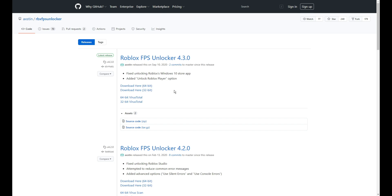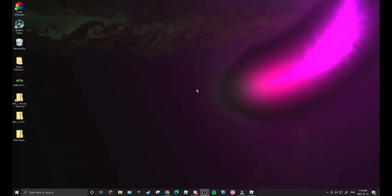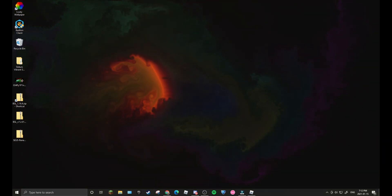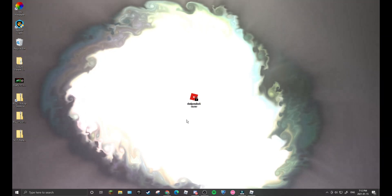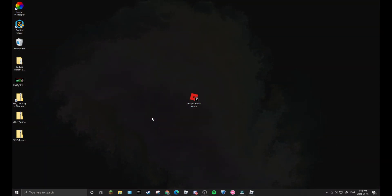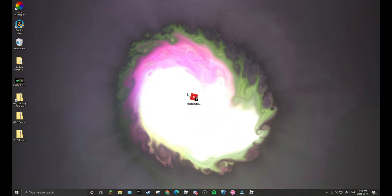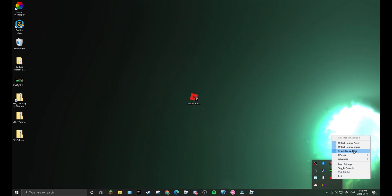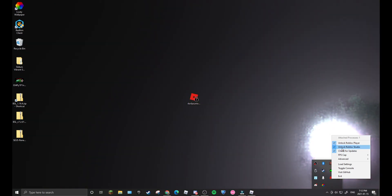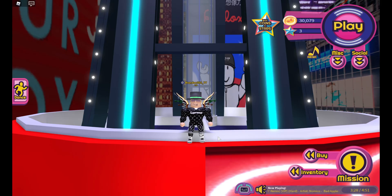Once you download it, you just accept everything and then you will have it in your browser downloads. I already had the FPS unlocker but here it is. Now what you want to do is click it, and once you click it, it should open down in this little corner. Then you can pick your FPS. I would recommend turning all of these options on by clicking them, and clicking it to the highest FPS setting.